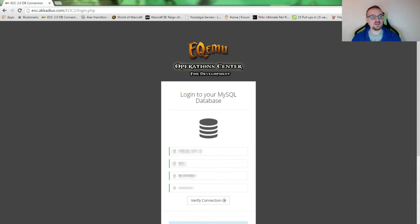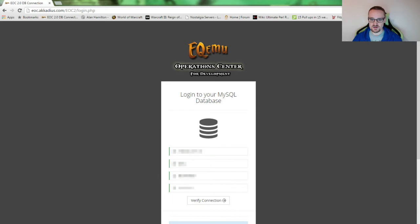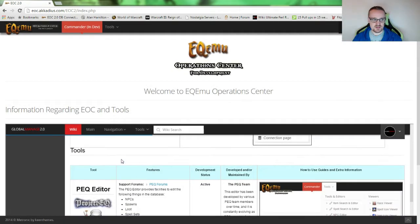The second program I use — you've probably heard me refer to it before — is the EOC, the EQ Emu Operation Center for development. It's awesome. You'll notice my information is blanked out for privacy purposes. If you're looking to have everything put into a nice tidy UI, this is definitely it. We'll verify the connection, log in, and it's got this neat little home page with some information.